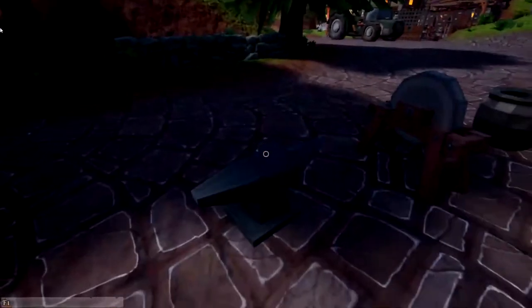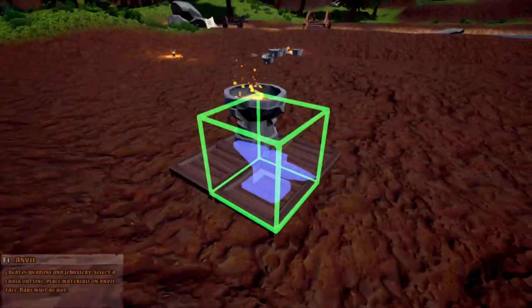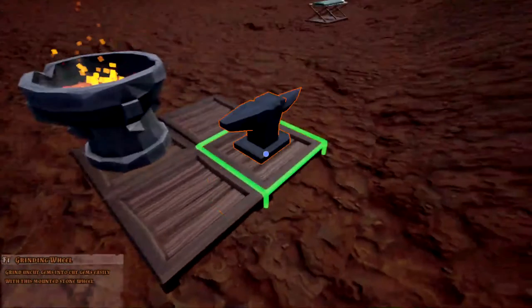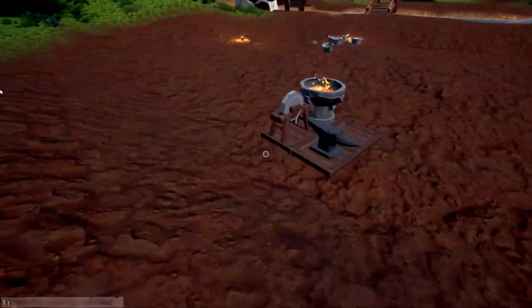Let's grab the anvil here, go into build mode, and put the anvil down right there. Then the gem cutting wheel — grab that, build mode, and we'll put that right there. So there is our little crafting area.